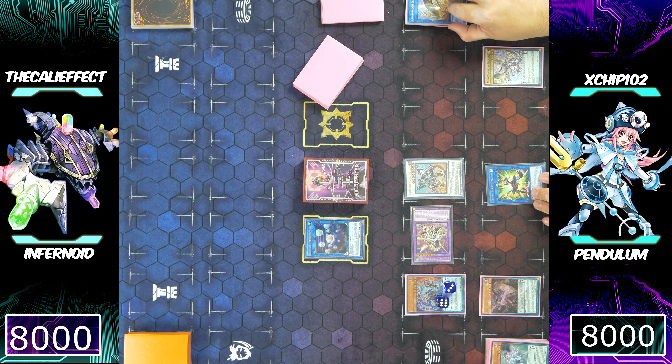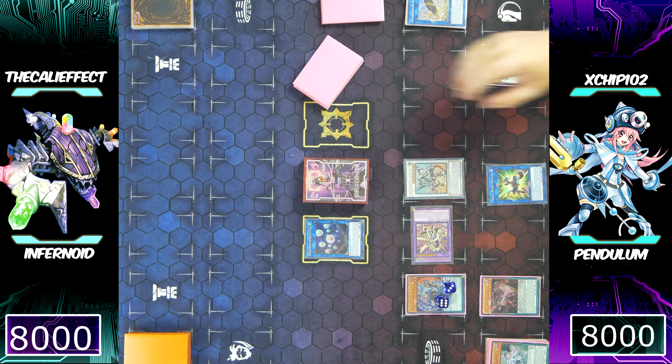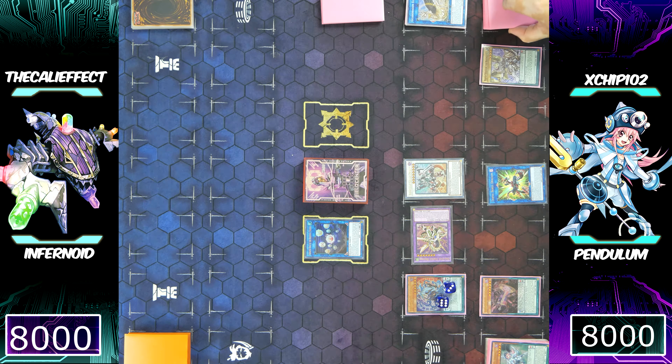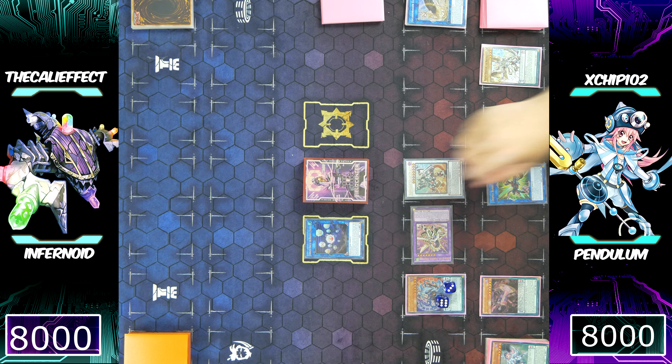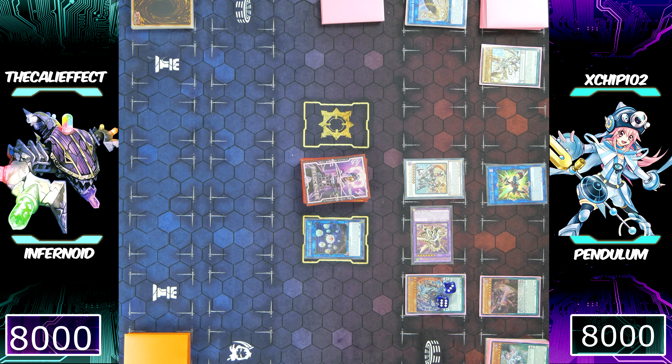Making a Biz Dweller wouldn't be smart because Infernoid monsters' effects don't activate in the graveyard — it's a summoning procedure to bring them to the field. Warlord Savage Dragon provides another negate. He has a negate with Odd-Eyes Vortex Dragon, a negate with Mythical Beast Jackal King, and a disruption with Hieratic Seal of the Heavenly Spheres. Chip passes the turn back to me.